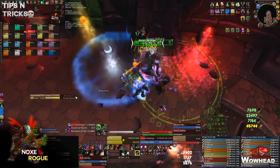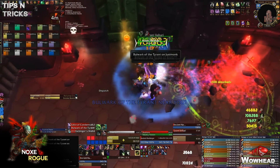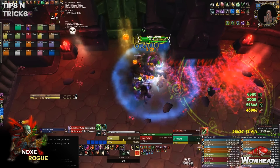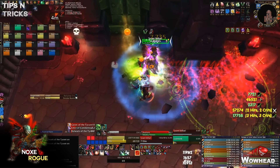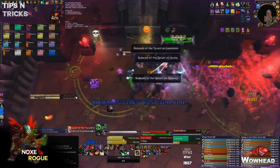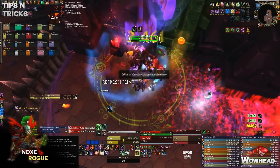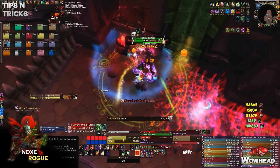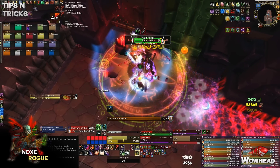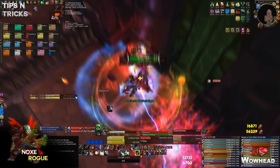One last tip: the boss has taunt diminishing returns, and you don't want that to happen. There's a WeakAura linked in the description from Slutback's website — it shows an icon with a stack counter and a timer. The stack counter goes up to five, at which point the boss is immune to taunt; after 20 seconds the boss resets her taunt diminishing returns. If you're using a Warrior to taunt at the start of phase three, make sure to reset these before the phase starts.